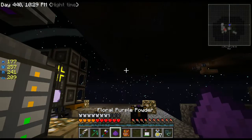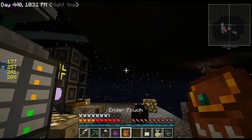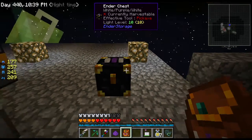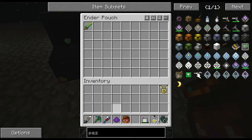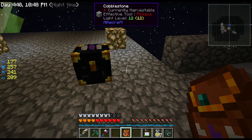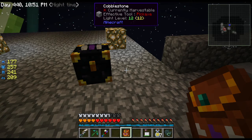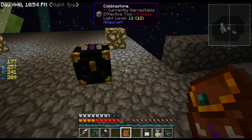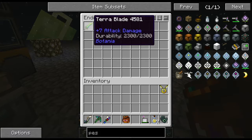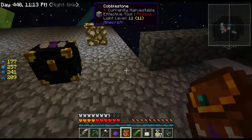Shift right clicking works to bind it — there we go. And it actually opens the chest directly, which is pretty sweet. I've now got multiple ender pouches/chests and they're much larger than regular ender chests — actually the same size as a regular chest, which is really useful.